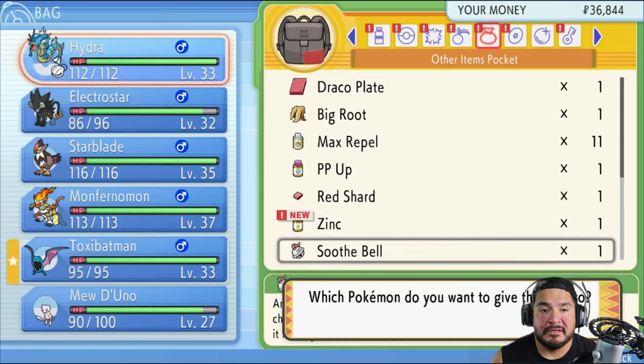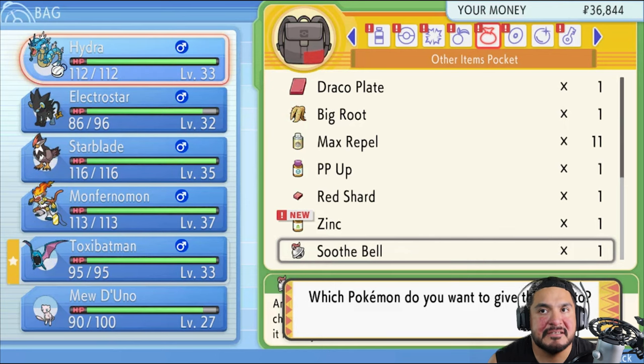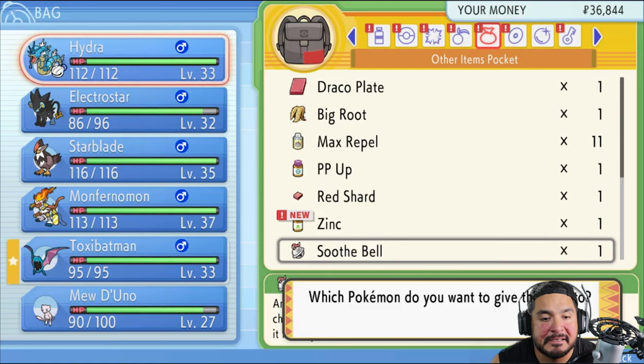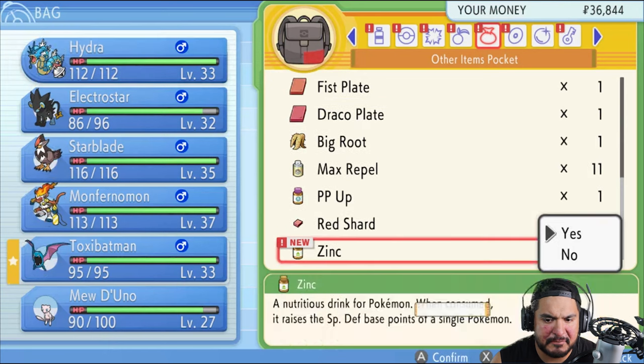So if you guys don't know, a Soothe Bell is an item to be held by a Pokemon. The comforting chime of its bell calms the holder, making it friendly. And as many of you guys already know, I do have one Pokemon that needs that so it can evolve into its next stage because it needs to be happy. And that is Talks of Batman.